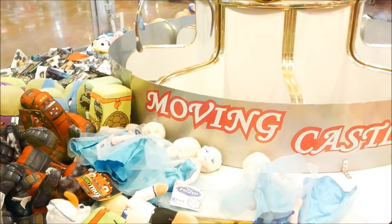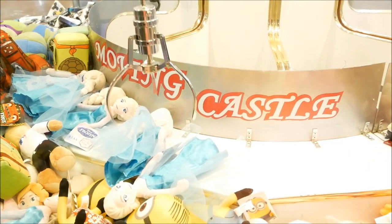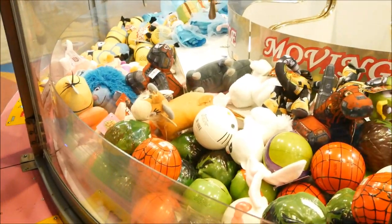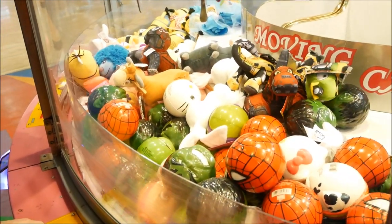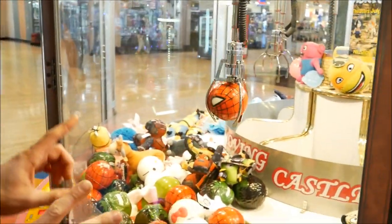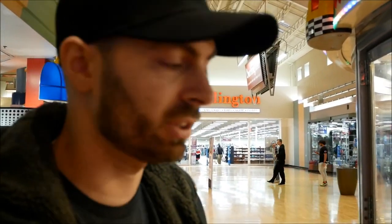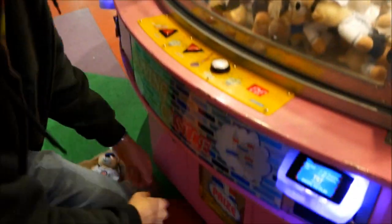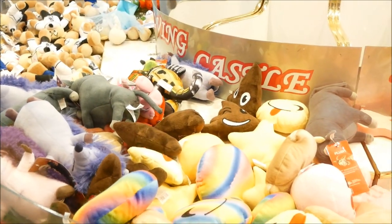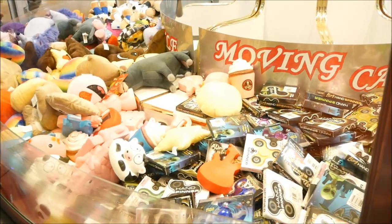We've got a licensed Elsa from Frozen here — we're gonna try to win her. I went too late. They've got squishy balls in here — I'm gonna go for this Spider-Man one. It's got it by two prongs and it's holding on — that is amazing! This is the strongest claw on the Moving Castle, that's the one you want to keep playing. We already got three wins out of this. We got a Spider-Man!